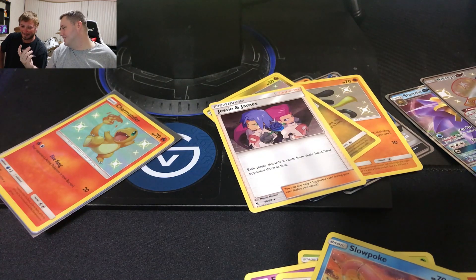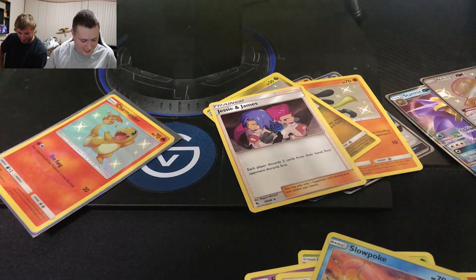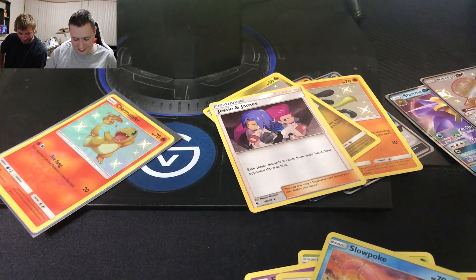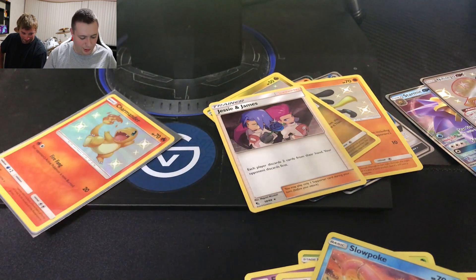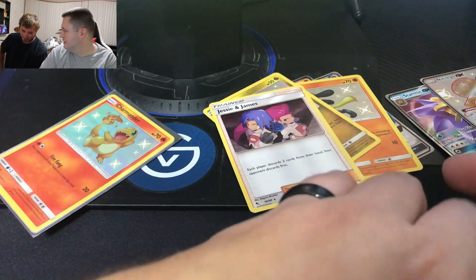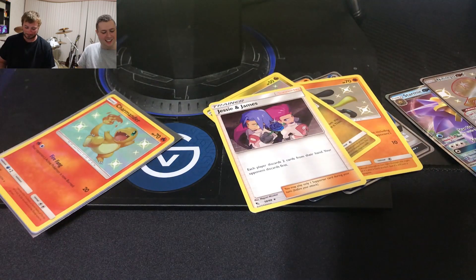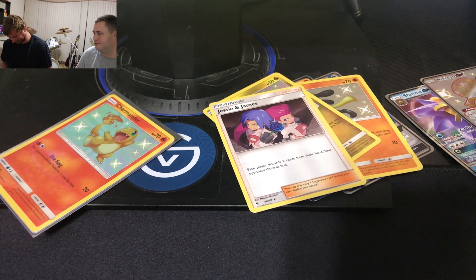Secret Rare number 69 out of 68 — I ain't got one of them yet! Secret Rare — the birds pulling through for me! Bird is the word! I won't get anything else. Yeah you will. Nah, I just pulled a secret rare — I'm done, my packs are all gonna be duds.